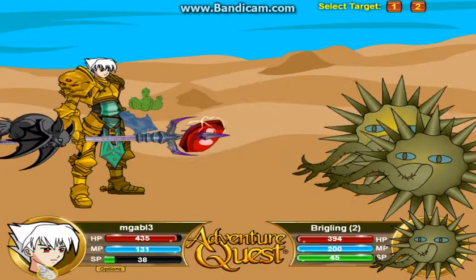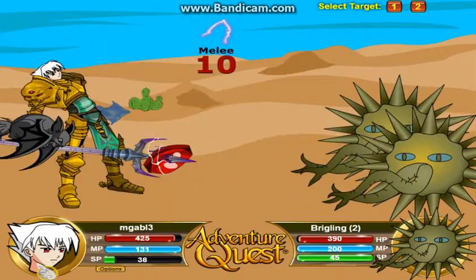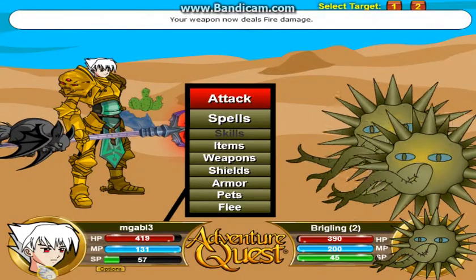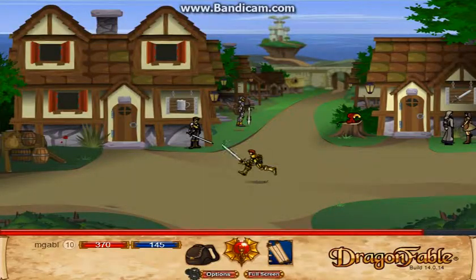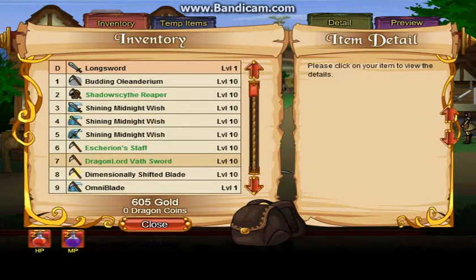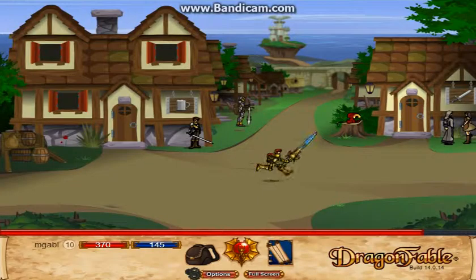And we'll go into the Dragon Fable one then. Okay, there we go. That's better. We'll go into the Dragon Fable one. So yeah, be right back. Okay, so for Dragon Fable, you get the sword. Pretty sure, just need to find it. So you actually get the sword, and you can use that in battle. So I'm actually going to go ahead and find a battle and use it. Be right back.